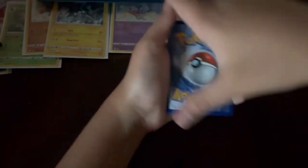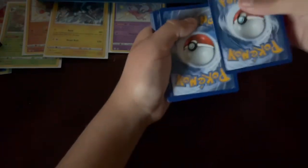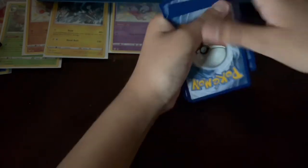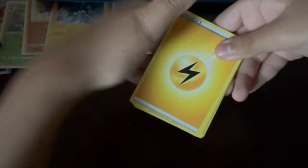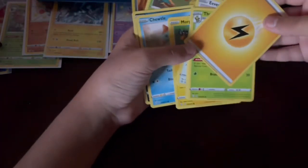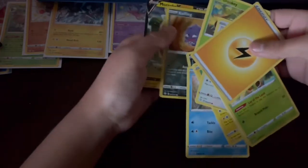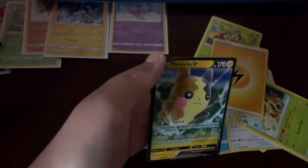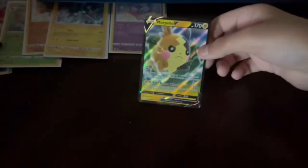Last pack — let's hope we get some last-pack magic. Code card, four to the front. For the last pack I'm just going to reveal them all at once. Nothing so far… nothing I can see… Morpeko V — yes! We got some last-pack magic! Not a bad pull actually.